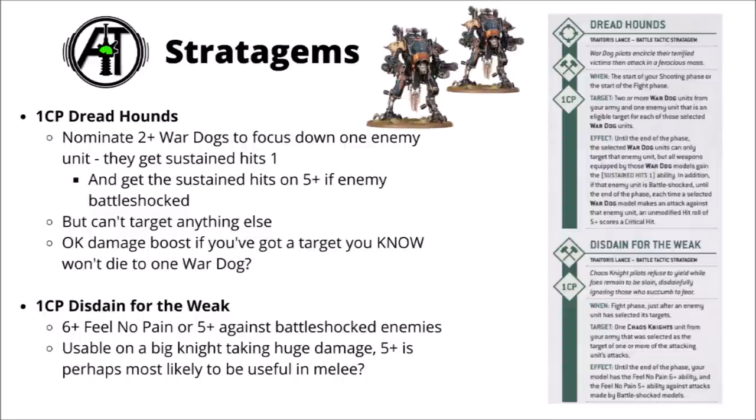In the Traitoris Lance you get 6 Stratagems and 4 Enhancements. First up is Dreadhounds — you nominate two War Dogs to focus down one enemy unit, the nominated War Dogs can't attack anything else, but when they do attack that nominated target they get Sustained Hits 1. Those Sustained Hits go off on a 5+ if the enemy is Battleshocked. Seems like quite a nice one for focusing fire with things like Executioners and Brigands, particularly if your opponent has one enormous threat that you think is going to soak up most of your damage for the turn. It's mainly going to be a shooting stratagem.